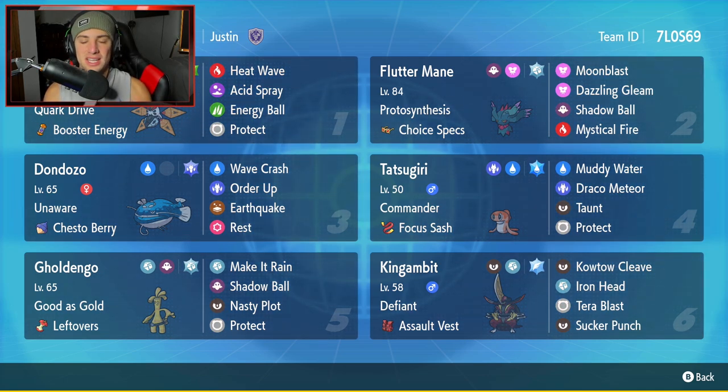We've got Iron Moth today, starting off in the top left-hand corner with today's team preview. It's got Quark Drive, the Booster Energy as its item, and it's hitting with Heat Wave, Acid Spray, Energy Ball, and Protect. Iron Moth is pretty strong because its special attack is so high, and Acid Spray can lower special defense for Pokemon like Fluttermane to come in and absolutely rip into opponents.